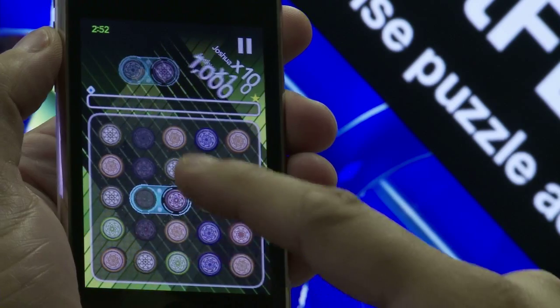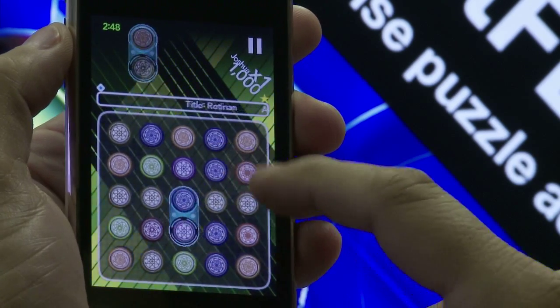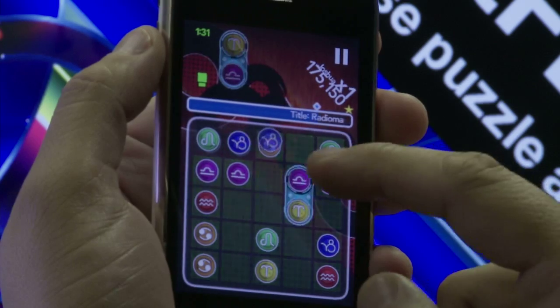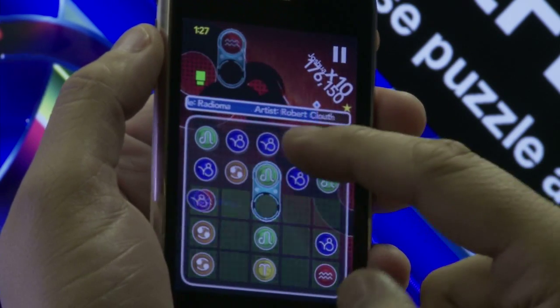There are three game modes, two of which you have access to immediately. One of them is called Quick Jam, which you match as much as you can within a three-minute time period. And the other is called Endless Play, which allows you to just keep playing as the levels transition and you have to deal with the pieces you had left over from the last level, and it gets progressively more difficult with time.